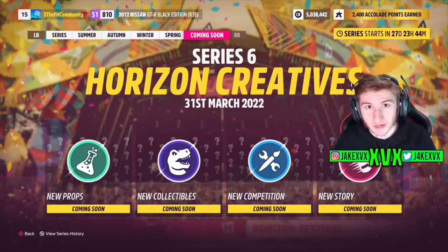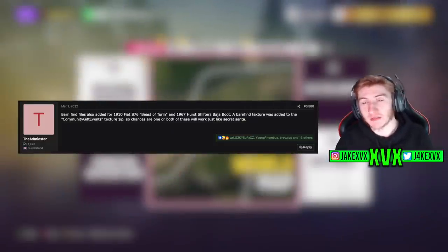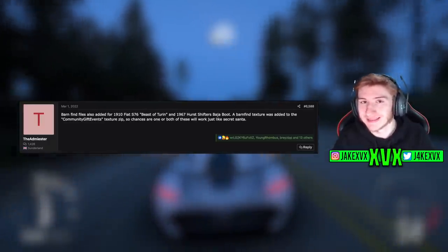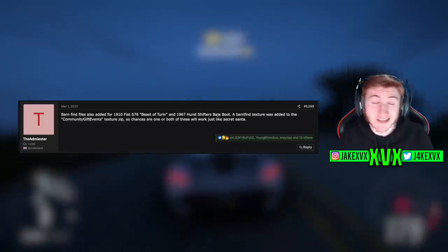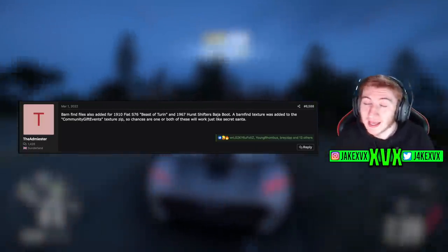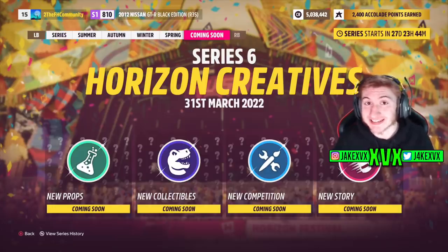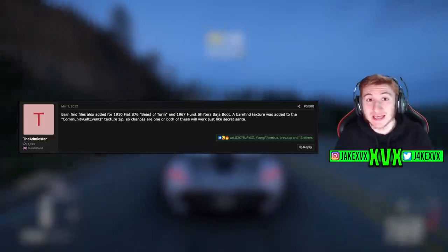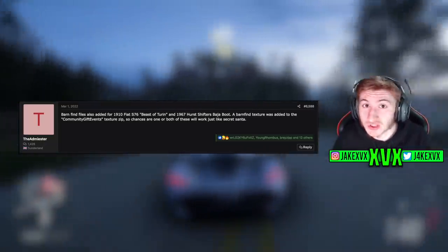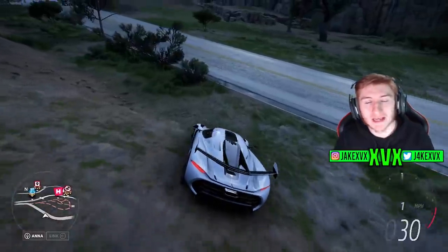Two barn find or gift vehicles were also found within the files — vehicles essentially assigned to be either a barn find or some kind of community gift vehicle, like the PLP50 back in December. One of those vehicles was a Fiat, and Fiat isn't currently in Horizon 5. Could we be seeing Fiat's return as a barn find or community gift vehicle? This lines up with the fact that we're getting a new competition next month. Could the 1910 Fiat S76 Beast of Turin be a gift vehicle for completing that competition? This is all rumours and personal opinions, but those two gift vehicles in the files do add up with a custom rod tuner update theme.